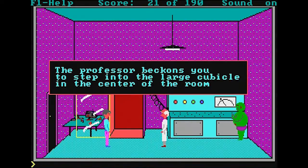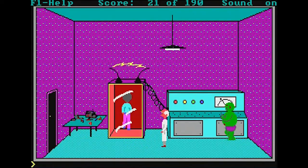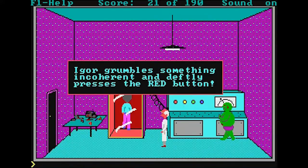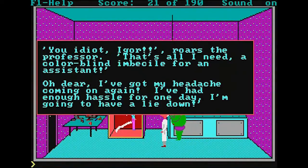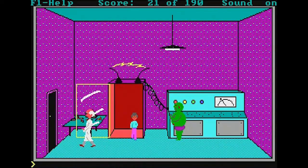The professor beckons you to step into the large cubicle in the center of the room. This is totally like a Leisure Suit Larry-type death awaiting us, I'm positive. Igor presses the red button instead of the blue button. The professor shouts: 'Igor, you fool! The blue button! You idiot! That's all I need, a colorblind imbecile for an assistant!' The professor storms off, leaving you alone with Igor — and now I'm tiny.